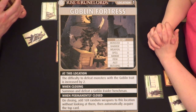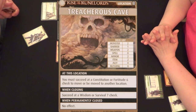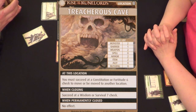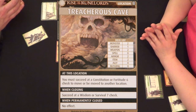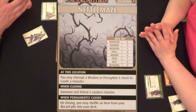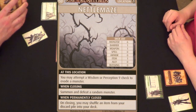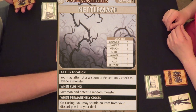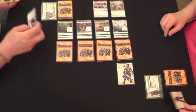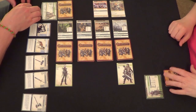At the Goblin Fortress, the difficulty to defeat monsters with the goblin trait is increased by two. When closing, summon and defeat a goblin raider henchman. When permanently closed, add 1d4 random weapons to this location, then automatically acquire the top card. The Treacherous Cave requires you to succeed at a Constitution or Fortitude 6 check to move. The Nettle Maze lets you attempt a Wisdom or Perception 9 check to evade a monster.